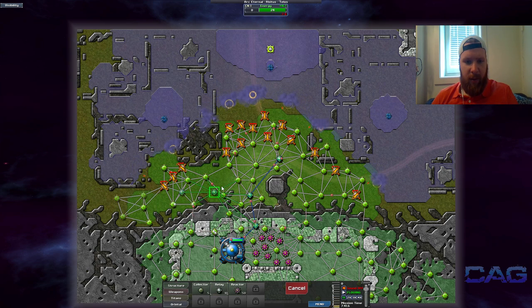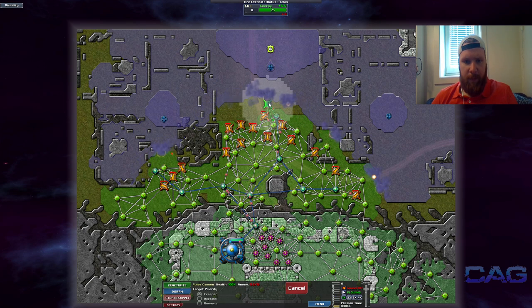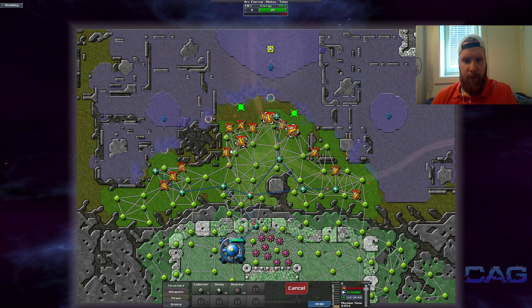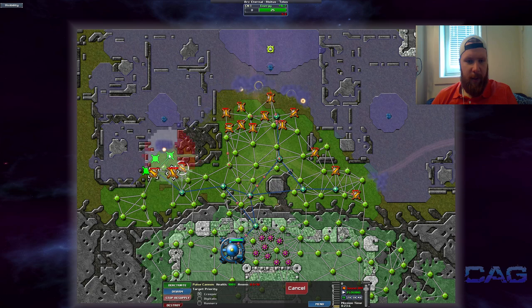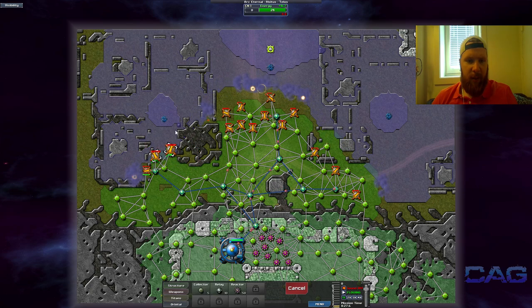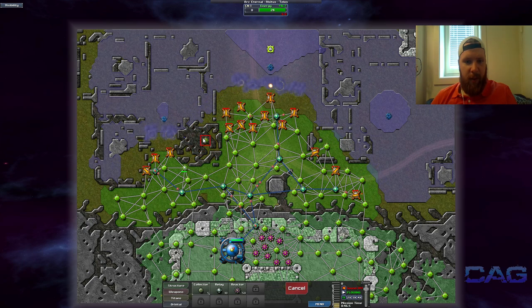We'll also start making our relay network a little more extensive. What you have to keep in mind with structures is that they're impractical in the sense that they keep you from shooting around corners, which makes a lot of sense but creates a little bit of a challenge later on.